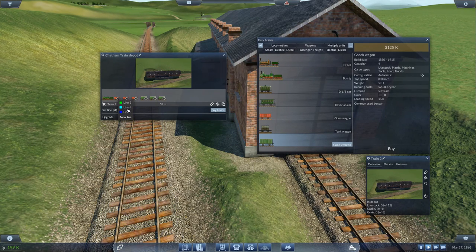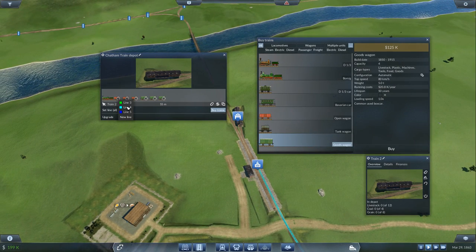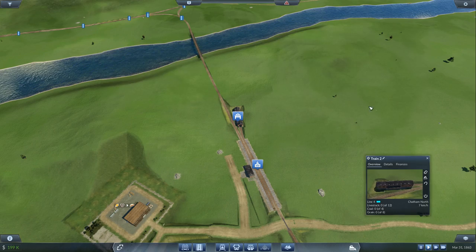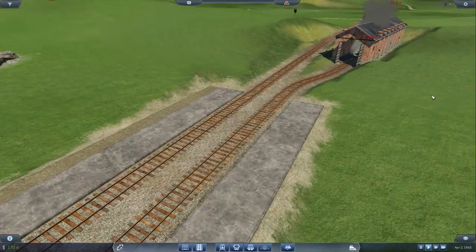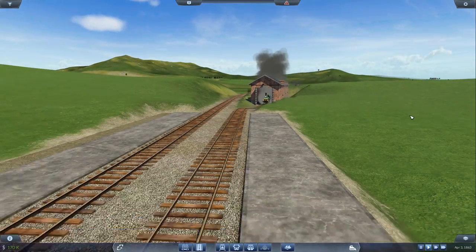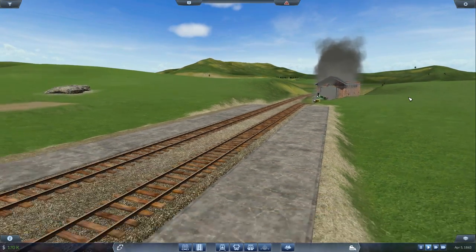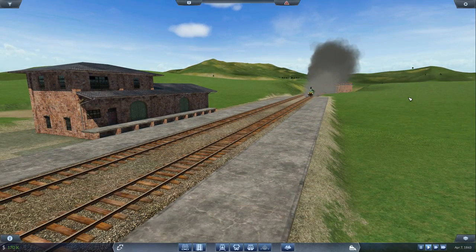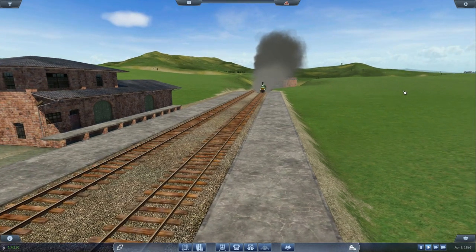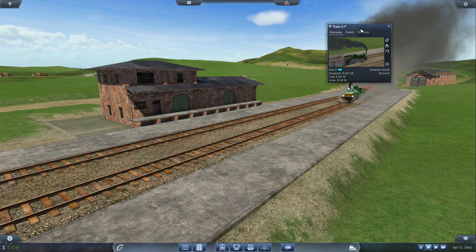Now we want to set it on to line 4. Let's have a look at this brand new train — it looks moderately similar, a similar style to the last train powering up and down this line. Lots of steam and smoke as it slowly comes up that incline.